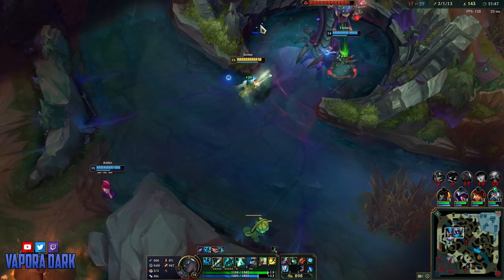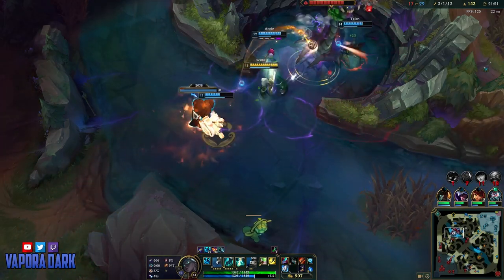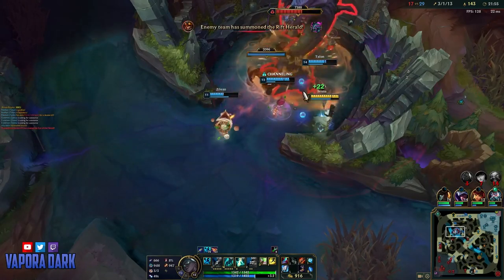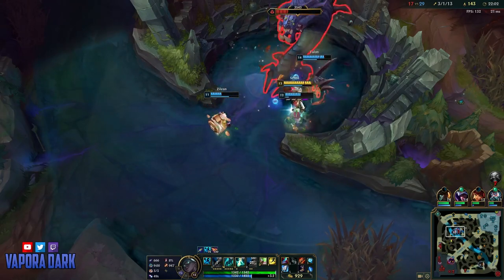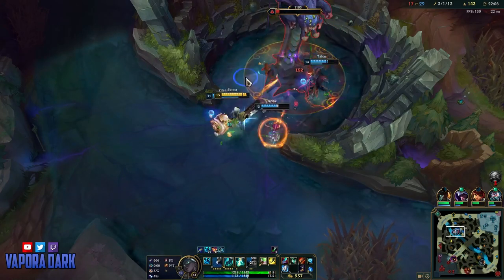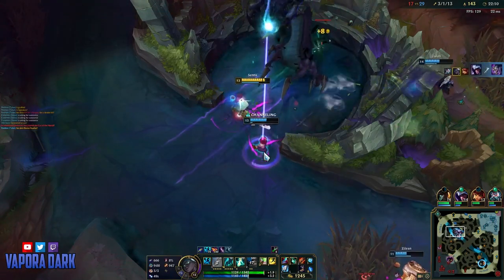Unfortunately, Senna is actually not that great at doing Baron. Although you do a lot of damage on Senna, a lot of it is just poke and your DPS is actually not that great until quite a bit later into the game when you get much more base AD from your mist. This means that Senna is not the best-suited ADC for dealing with tanks and will have particularly slow Barons.